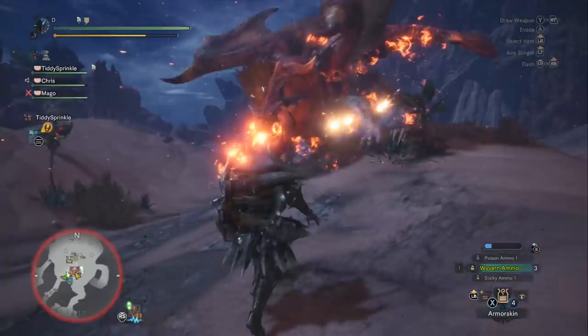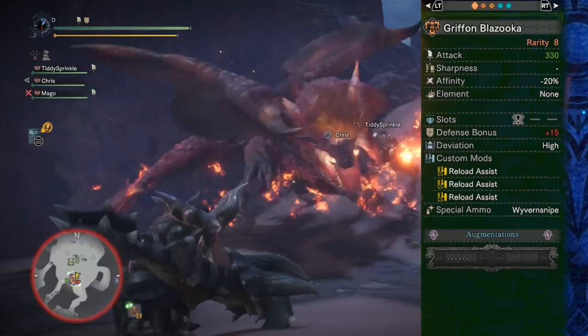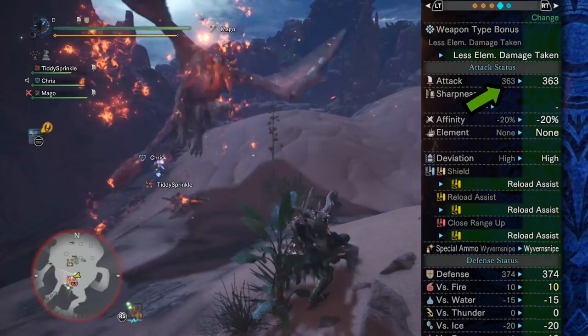Hello everyone, and welcome to my review of the Gryphon Blazooka Heavy Bowgun. The Gryphon Blazooka is made out of Black Diablo's parts. It's a rarity 8 heavy bowgun, and what stands out about it is that it has a pretty high attack value. You can add the Elementalist skill onto your build, and this will actually work with the Gryphon Blazooka to bring its attack value up to 363, which is higher than the Dark Devourer.